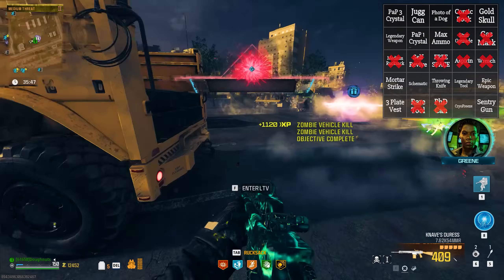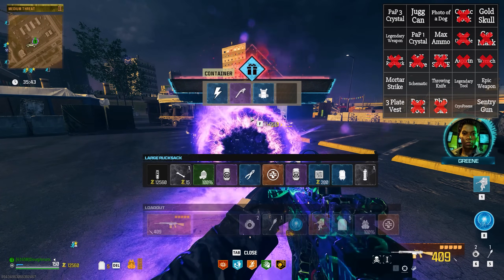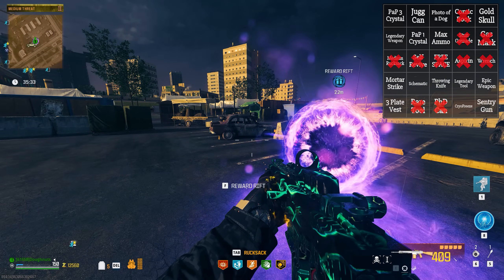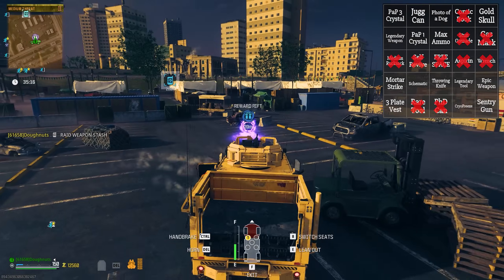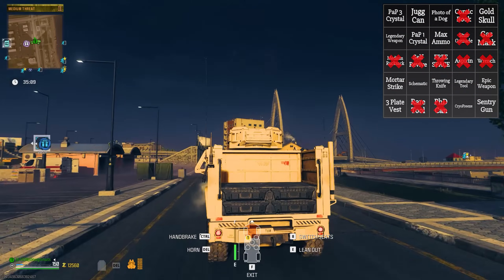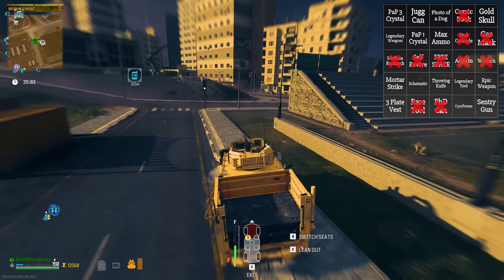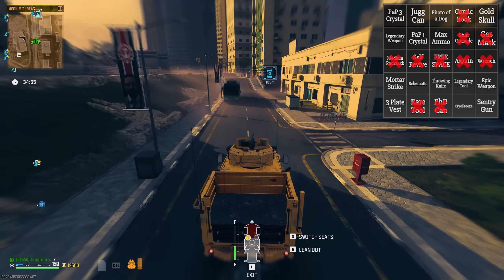Maybe we'll go into tier three and show you why. If we could get lucky here with a pack-a-punch crystal, or better yet even a schematic — are you freaking kidding me? We got ourselves an epic ether tool. Oh, I don't need an epic ether tool — I need an epic weapon. Now, this being like the pilot episode of this series, what we could say is we could go buy a weapon off of the wall and then apply this legendary tool to it in order for it to count, which I think I'm definitely going to do here just to see how easy it is.